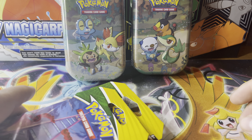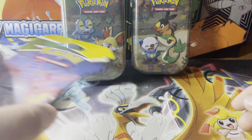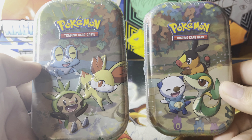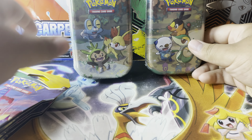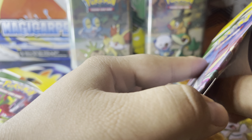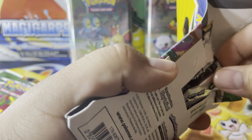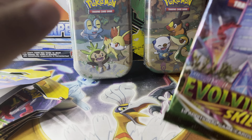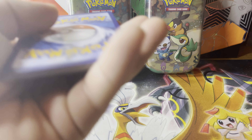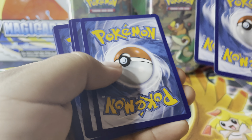What's going on y'all, I got a couple more Celebrations mini tins and also four Evolving Skies packs. I need these — I can't remember which two I need but I want to complete the picture that these cards make. I need two more; I gotta check what they are. Hopefully I can get a Charizard, Rocket's Zapdos, Luxray, or Garchomp — different stuff like that.